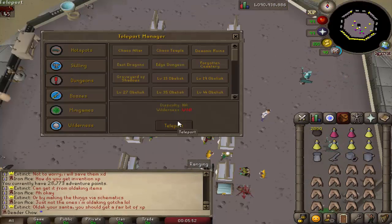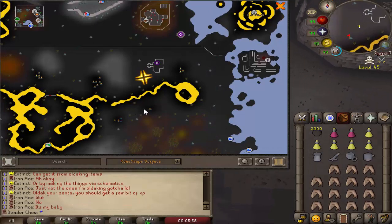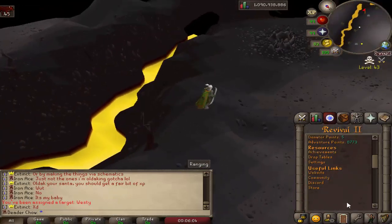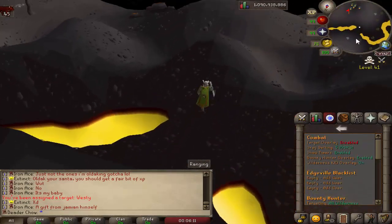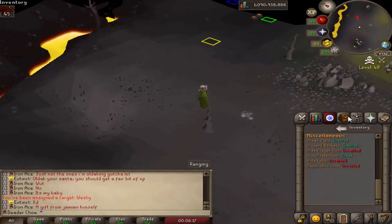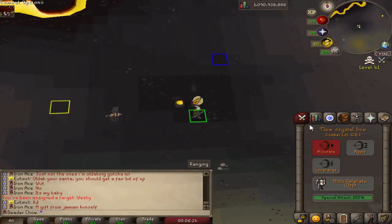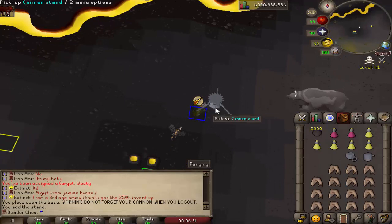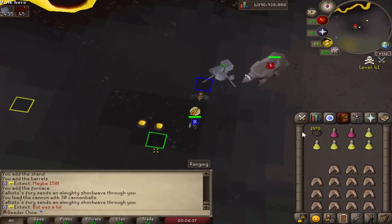In order to get there, go to the demonic ruins and then head south, right about here. If you didn't know, there is also a setting — go to targeting and you can turn off the ability to get targets in the wilderness. Somebody can still attack me though. I already have my prayer set up — praying mage because this thing can smack you. It was nerfed in a recent update but I'm still expecting it to hit hard. That should be fine, if not I'll have to move it lower.